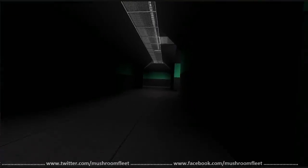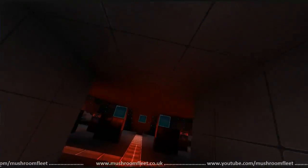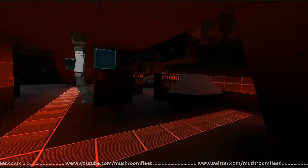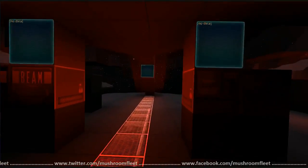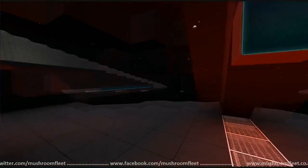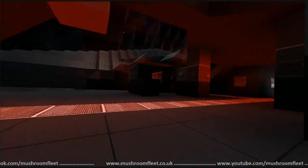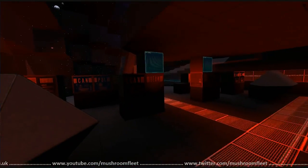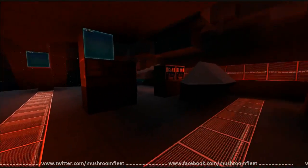Prior to us resetting the server, I saved it and spawned it in on single player and it chunked out, so I had to roll it back. All I lost was a little bit of wedging in that hallway and the computer screens aren't filled out. Not too bad — easy fix. Nice bridge, lovely lighting. I'd kind of want to keep it on the darker side, being that it's supposed to be stealth. That is really cool.